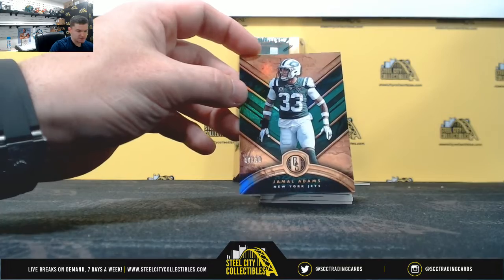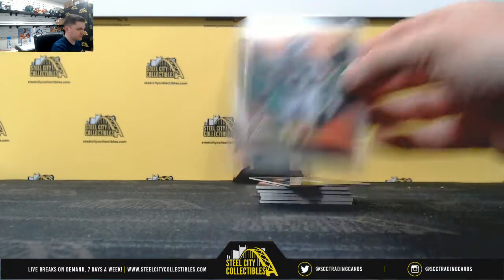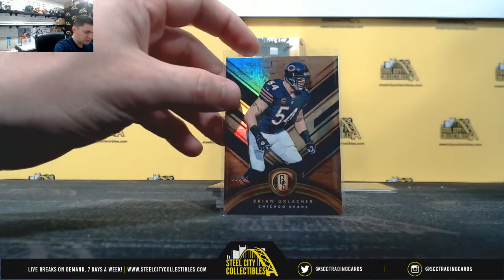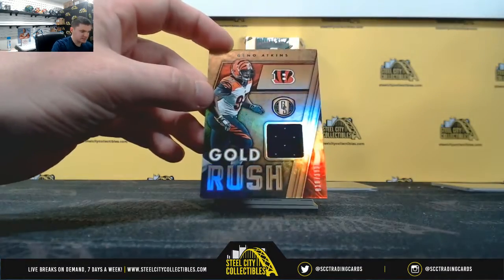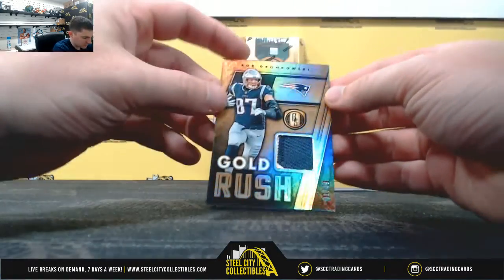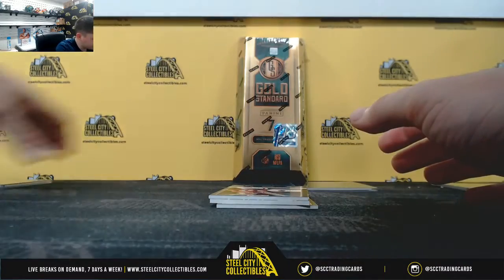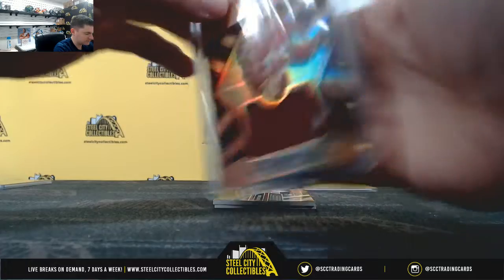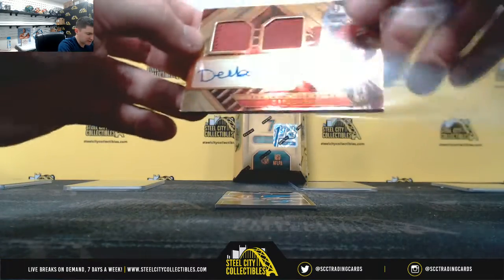Jamaul Adams, six of ten — that's six. Brian Urlacher, eight of 99 — eight. Geno Atkins, 10 of 199 — zero. Rob Gronkowski, 41 of 49, two-color patch — goes to one. Terry McLaurin, 163 of 199 — that's three. And Debo Samuel, six of 19 — six! Debo Samuel at six for our first off the line exclusive.